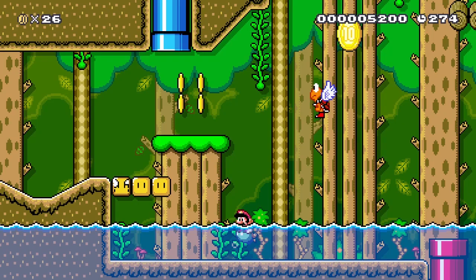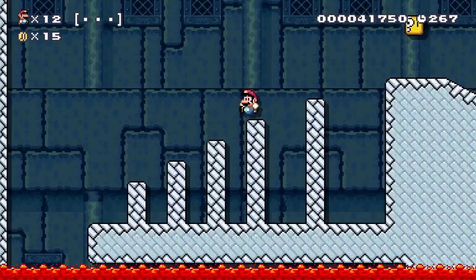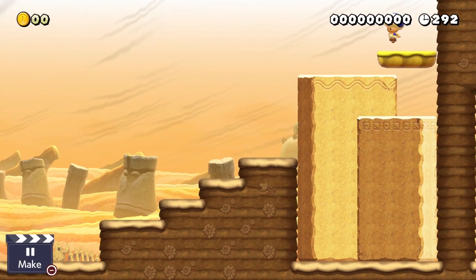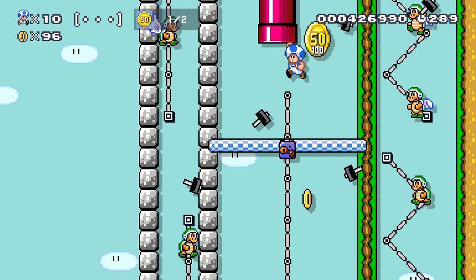Water is no longer exclusive to the underwater theme — it shows up in the forest as well, and you can even adjust the rising tide. This applies to the lava in castle stages as well. You can customize auto scroll directions now, on top of simply the speed of it.